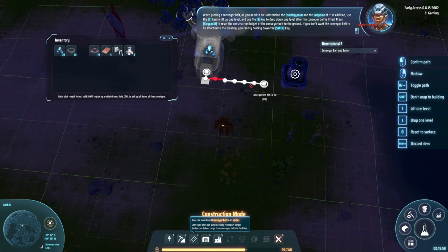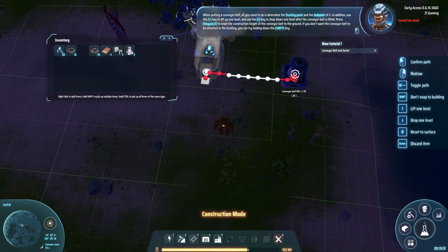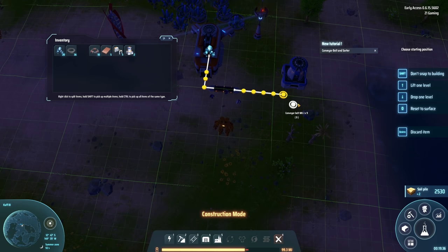When putting a conveyor belt, all you need to do is determine the starting point and the end point. Use the up arrow key to lift up one level and the down arrow key to drop down one level. The belt is lifted - press Numpad 0 to reset the construction height. You can lift and lower - that's really cool. If you don't want the conveyor belt to be attached to the building, hold down the shift key.